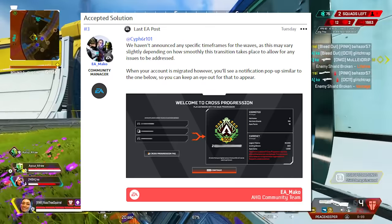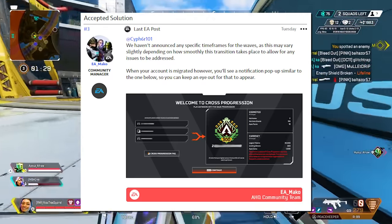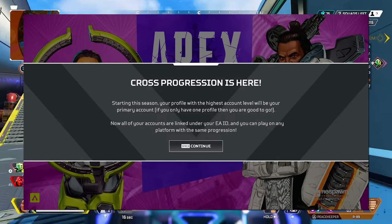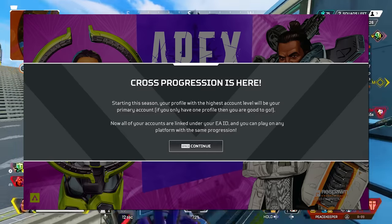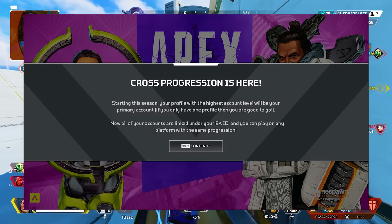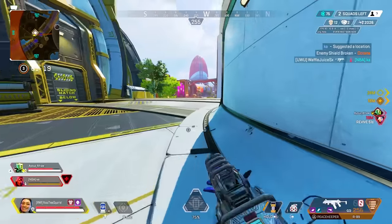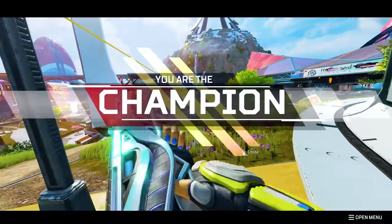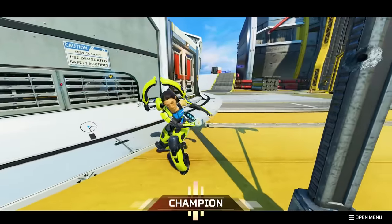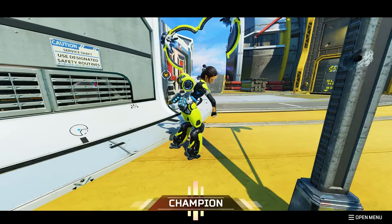When your account is migrated, you will see a notification pop up similar to the one shown. For you to get cross progression on your own account, the best thing you can do is sit back and patiently wait. Definitely do not try to unlink and relink your accounts as you might lose progress. We've waited 19 seasons for cross progression to release, so within the next few weeks or so you can expect to receive this in-game notification letting you know that cross progression is enabled on your account.